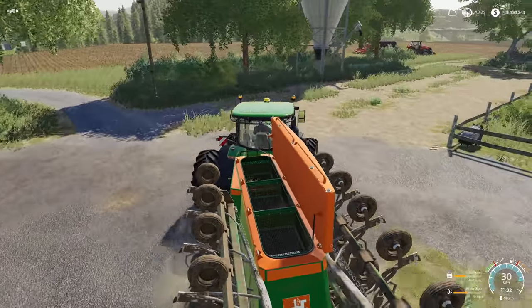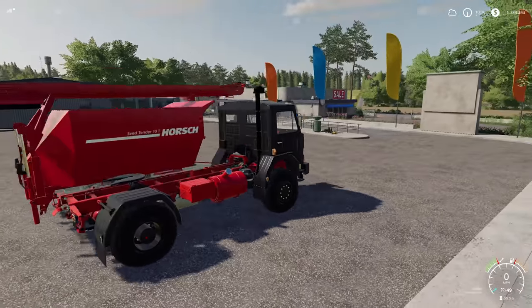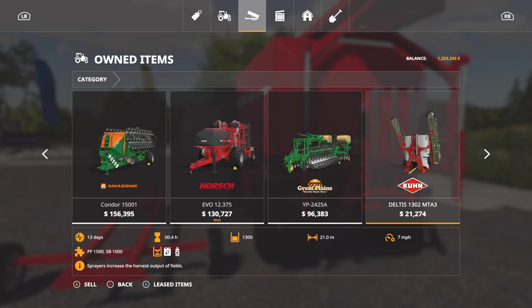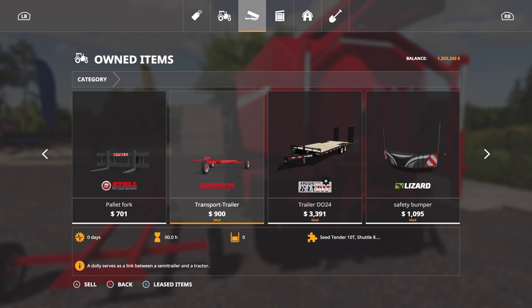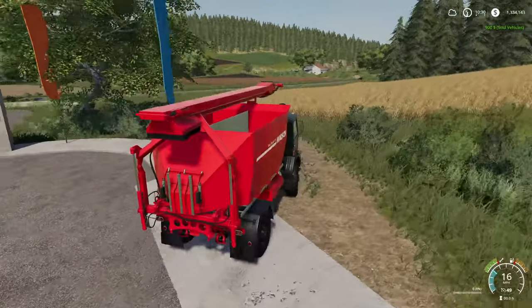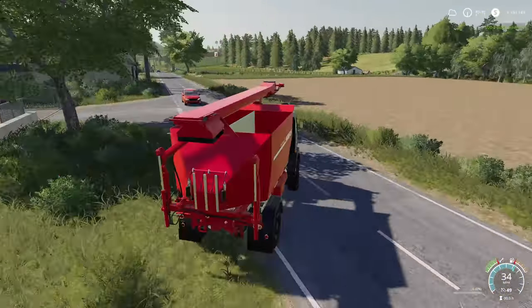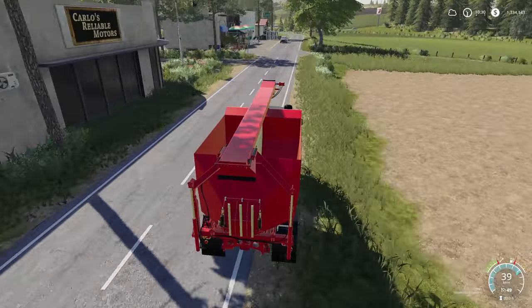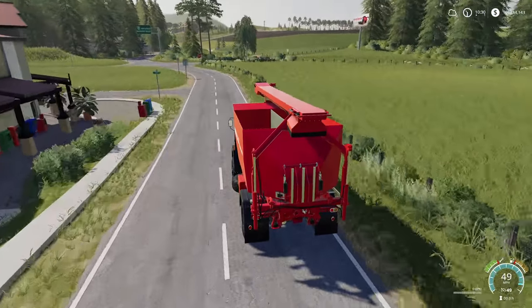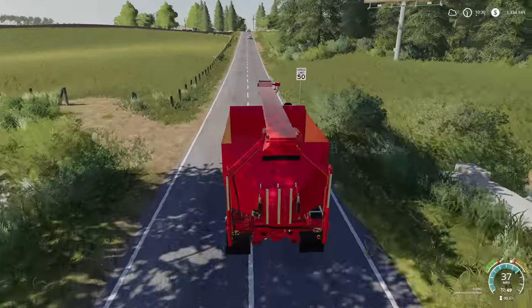Let's get the truck and a seed tender. With this truck we're going to go permanent install on the tender, move it over, and find that little dolly and sell it - 900 bucks, got rid of it. Now we have a permanent seed tender on the back. We've got two of these trucks now - one on the small farm and now this one on the main farm.